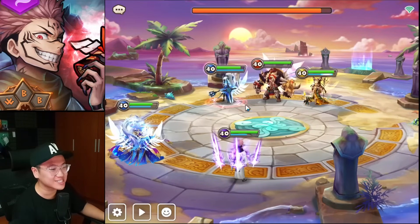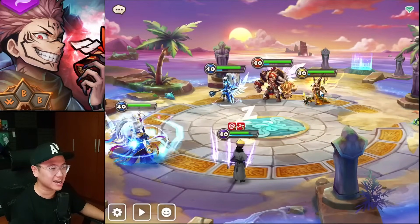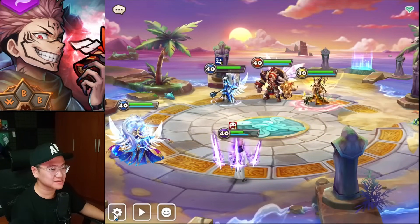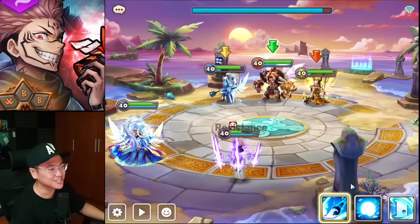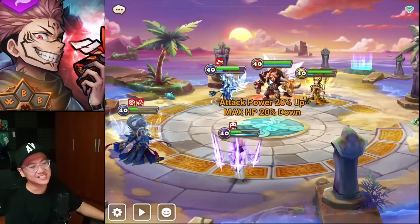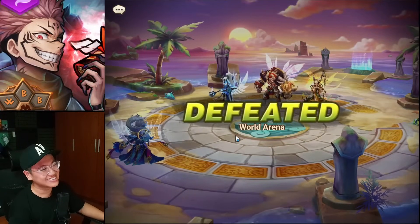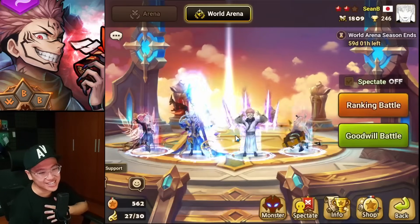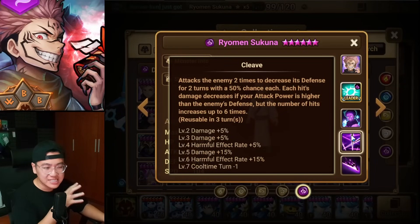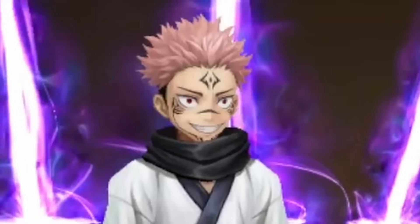He's gonna attack break me and I'll do zero damage. I need a self-cleanse mechanic — without that, we're just not functional for this unit. If they can give him some sort of attack bar gain with his skill, he can be similar to Han, but not as good because you don't have the stun or the speed leader. Thanks for watching — I'll see you guys in the next one.